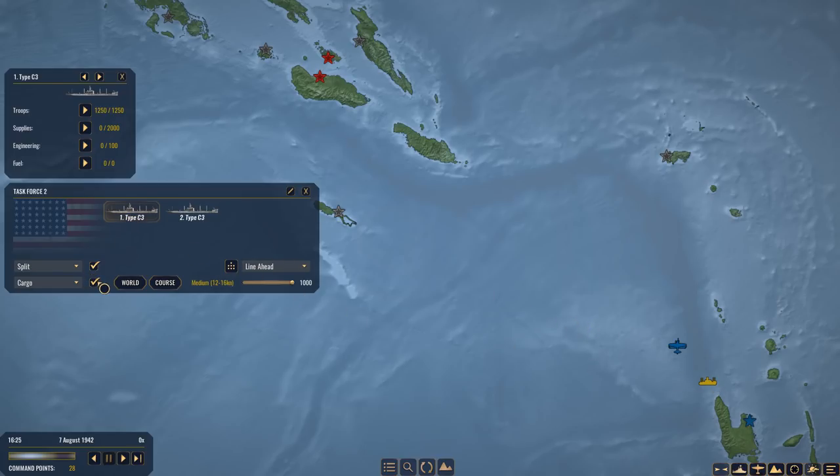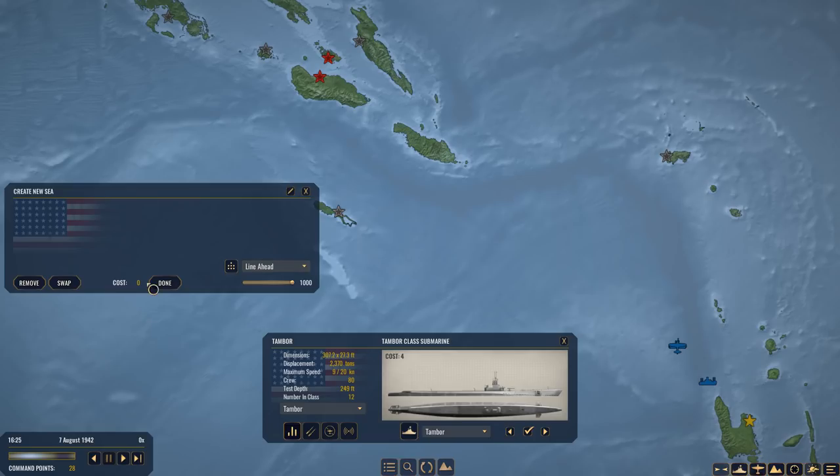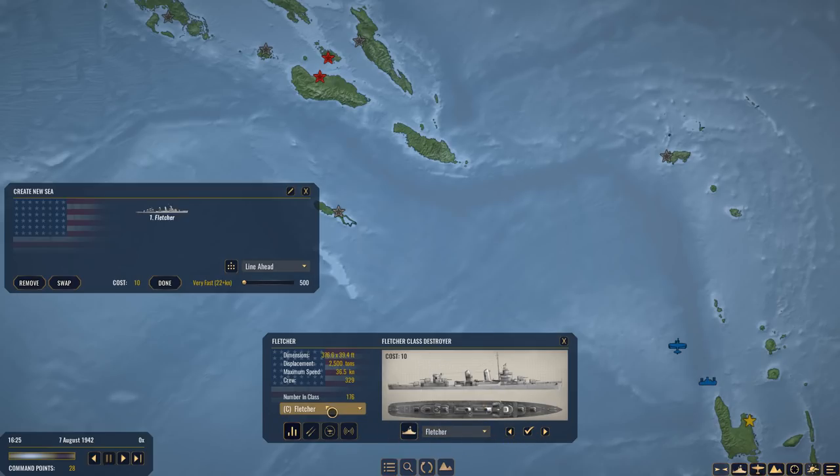Task Force 2, which is currently carrying the troops and supplies, you guys are going to continue over here - but not yet. Because the AI is really quite dangerous when it comes to using submarines. So I'm going to order up a new destroyer and ensure it's capable of escorting my two transports. I'm going to buy a Fletcher - the actual Fletcher itself. Done. I'll tell the Fletcher to cruise towards the transport, where it will arrive in two hours, and then I can merge those groups together.